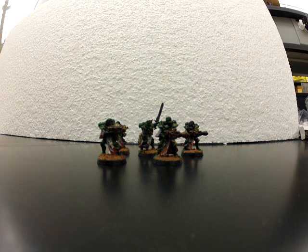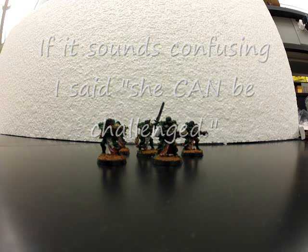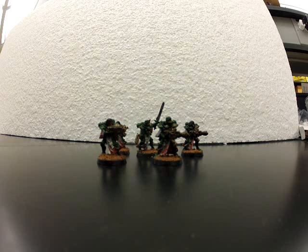If the Sister Superior has a Meltabomb, once you Outflank them — if she's still alive — it lets her take out vehicles, Bastions, and maybe even monstrous creatures or walkers. It's also good to think about that when you come in on your opponent's side via Outflank, you're likely close to a bunch of high-powered things like walkers heading toward your deployment zone. This squad is often going to be targeted by them, but if you gave them Meltas, Plasma, and a Meltabomb, they can take out walkers or at least whittle a few hull points off things.